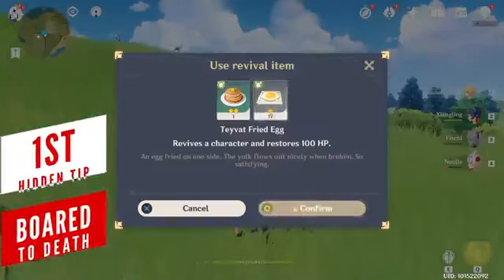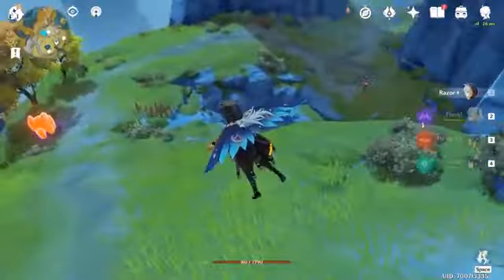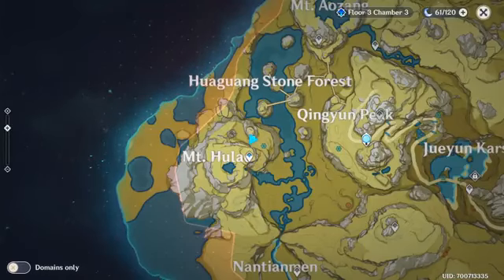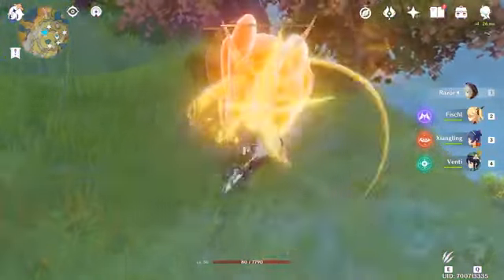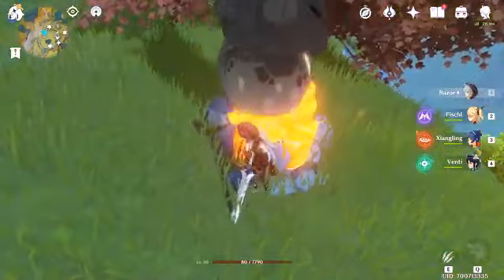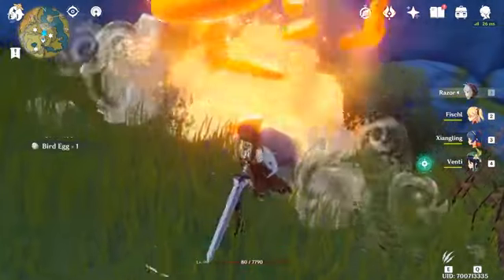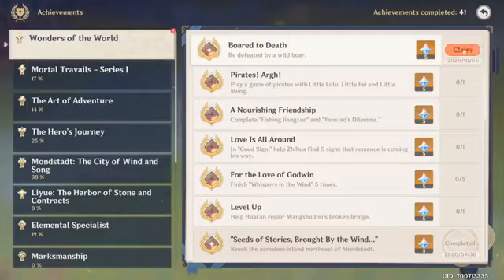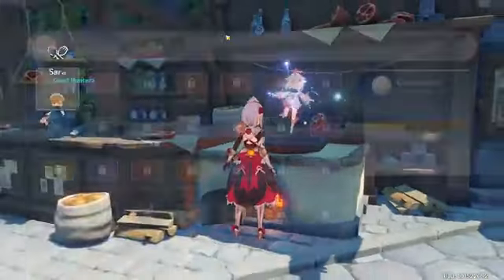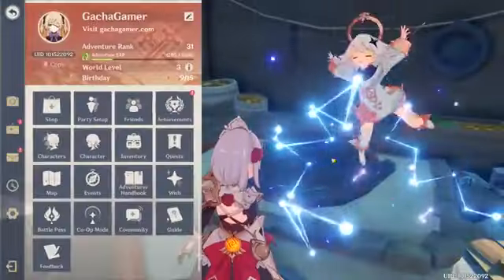If you ever have a character who is low on health, or you just revived them with food, you can use this tip to get some primogems for free. The easiest way is by going to Mount Hula and breaking some of the giant amber crystals around. You might find chests or even monsters, but the biggest threat is the boar — this mighty fellow can easily scare you into getting knocked out, unlocking the 'Gored to Death' achievement. Unlocking all achievements from a single category will grant you a cosmetic name card award.